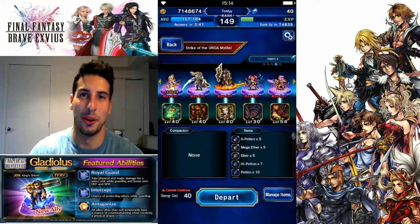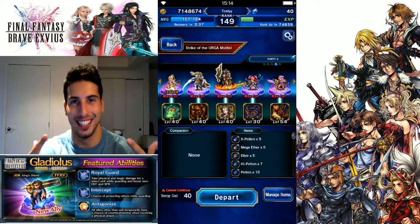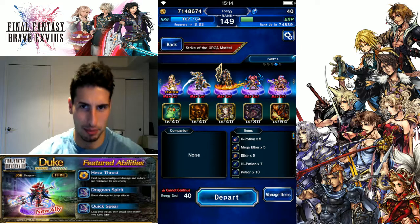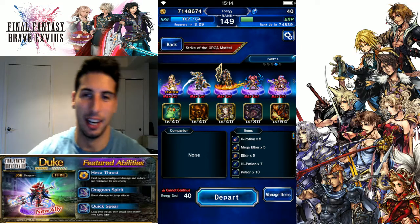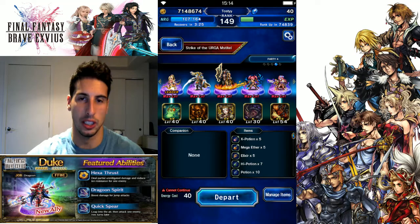Hey what's going on guys, it's your boy Tosin. Today we are back with another Final Fantasy Brave Exvius and we are fighting the Chopper. This is the team. I'm running my Eileen, and if you guys have a friend Eileen just bring her to the fight — it's gonna be so much easier.